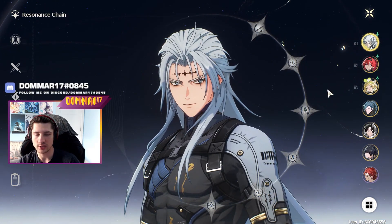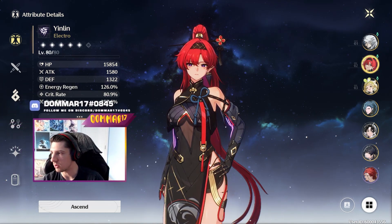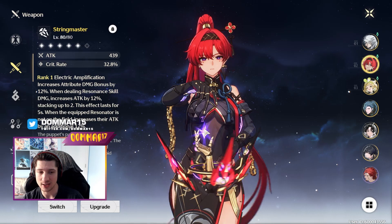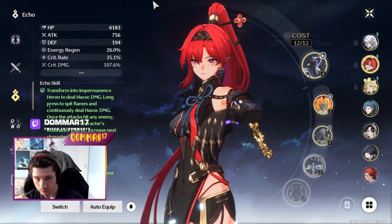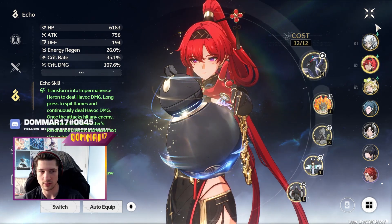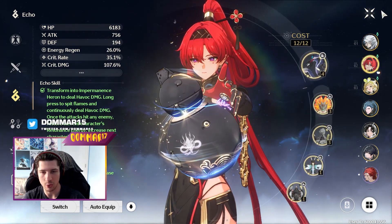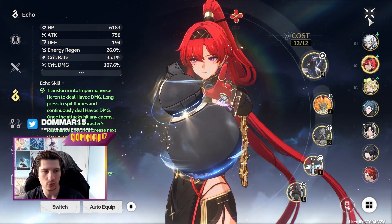He is C0. That's basically my Calcharo. YinLin also has 80% crit rate and 257 crit damage. She's running the String Master, her signature weapon — I did get the weapon, it was close to hard pity. I'm running her on the Moonlit Cloud set because she's paired with Calcharo to give him extra damage. She already does damage without the Electro set, and if I want to run her standalone I'll switch things and give her more crit damage over crit rate.